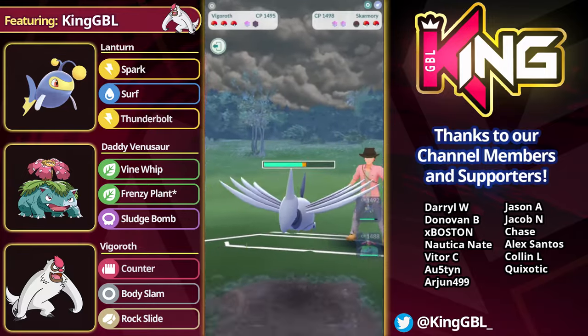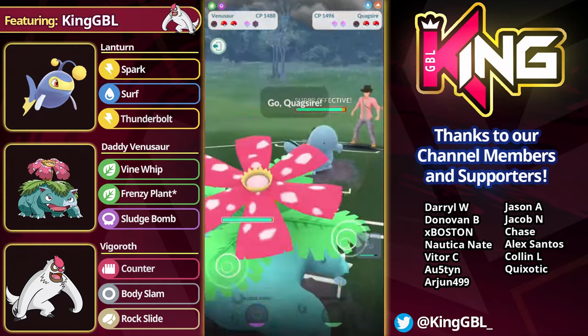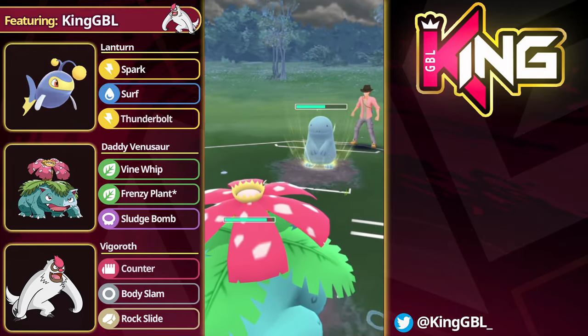Of course with Venusaur you have to really watch out for Skarmory — you get completely walled by that Pokémon, and that's kind of the problem with Grass types in the current Jungle Cup meta. Skarmory is such a hard check to them. However, other Flyers like Mantine — you do like 60% with a Frenzy Plant, it's pretty crazy damage. Same with Pelipper, it'll probably do like 80% of that thing.